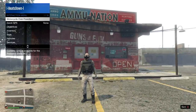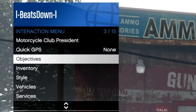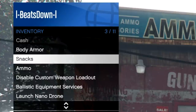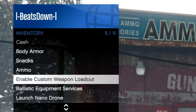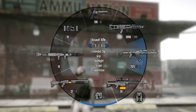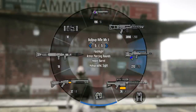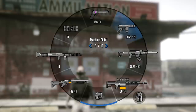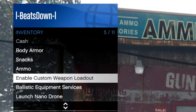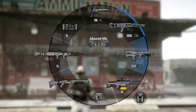To adjust it so only these weapons are visible, go into your Interaction Menu, down to Inventory, then you will see Custom Weapon Loadout — you can enable or disable it. As you can see, when I disable it all of my guns are visible. But when I go back to enable it again, it just goes back to my custom loadout.